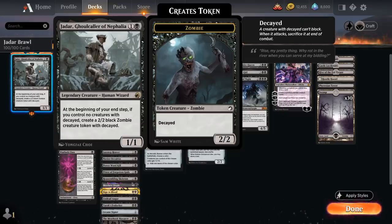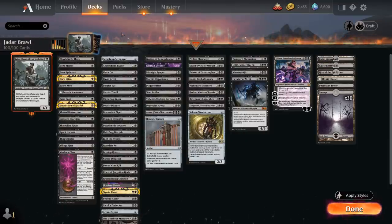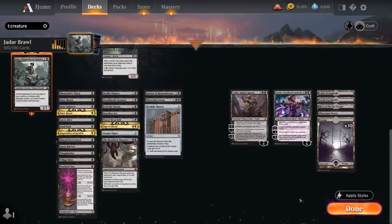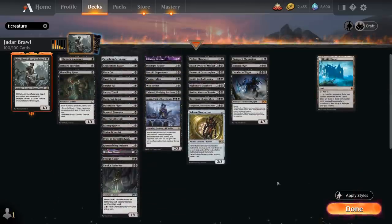There are a few ways we could build around Jadar. I did not go with Zombie Tribal, instead went with a more sacrifice-heavy build. Looking at our creatures early on in the curve, we'll find plenty of creatures we don't mind sacrificing to enable our synergies. Higher up the curve we've got creatures that benefit from other creatures dying and function as sacrifice engines. In the non-creature department we've got hand disruption, removal that works well with sacrificing, card draw engines, ramp, and planeswalkers that also work well with the sacrifice theme.